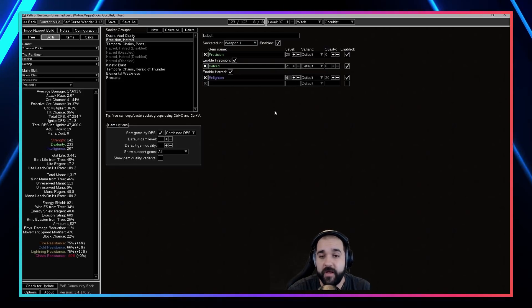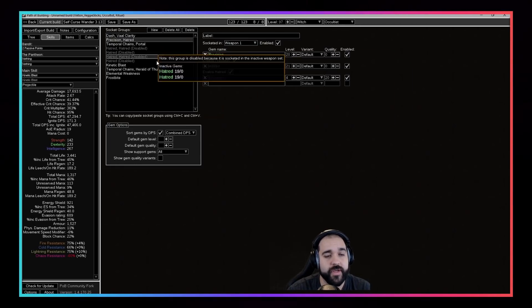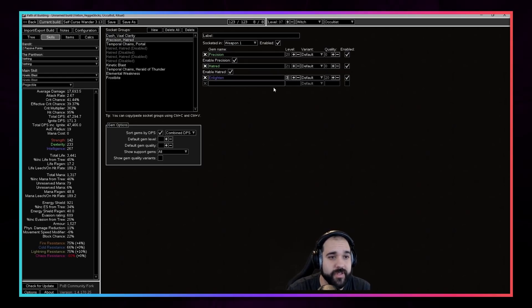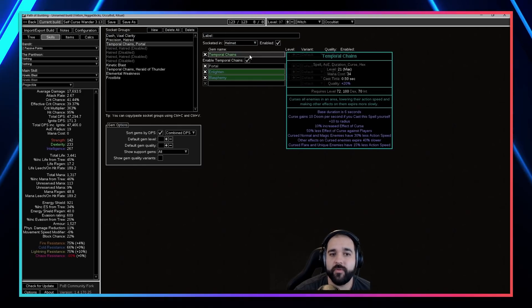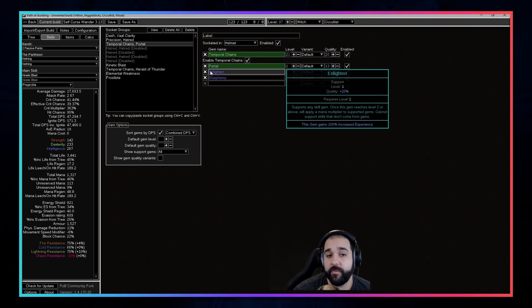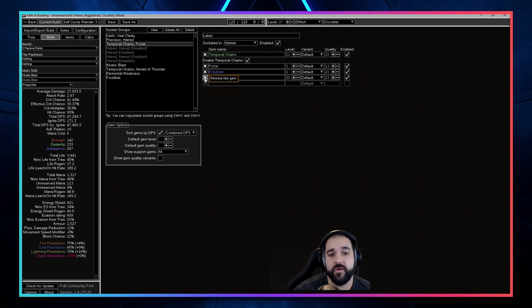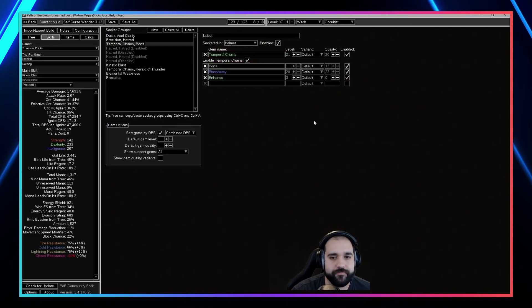That first five to ten seconds of the map is where everything happens — you either go crazy god mode or you'll struggle a bit. The best thing in our skill setup is to solve that five seconds of getting initial buffs, partly by getting a little bit more mana. For Temporal Chains, get the highest level possible — a 21 would be better than my 20 because we have so much curse effect. In the helmet we have Temporal Chains, Blasphemy, and Enlighten. You don't actually need the Enlighten there — what might be better is to put Enhance in, which would make your Temporal Chains more effective and speed up your portal.